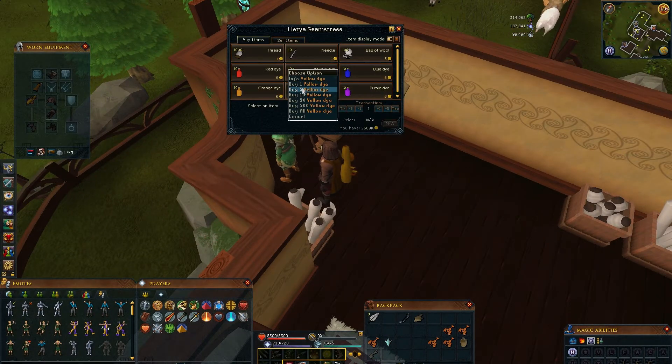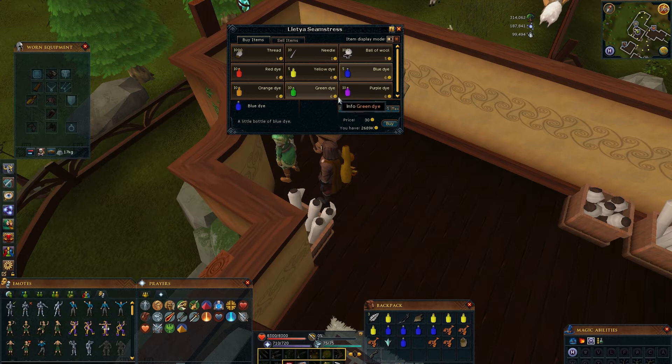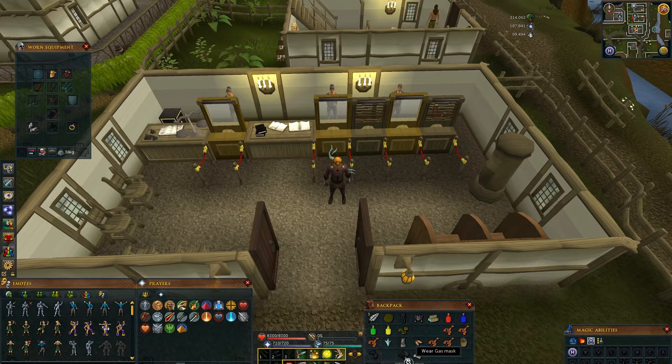Wait a minute and speak to her again to get them back fixed. Also you can trade with her and buy at least 2 dice of Blue, Green, Red and Yellow. Now get to the bank, take everything off and equip only Mourner gear.